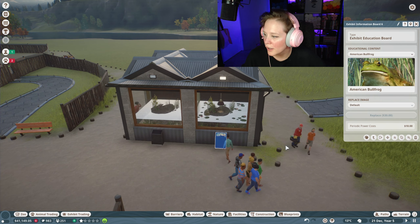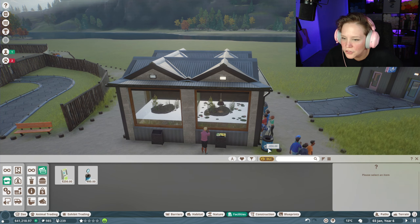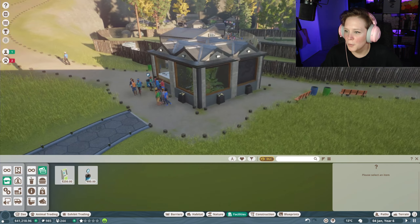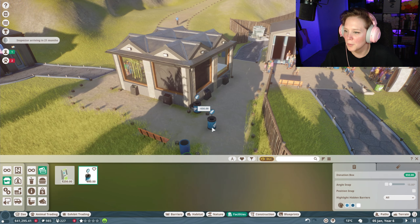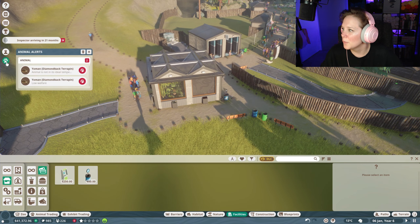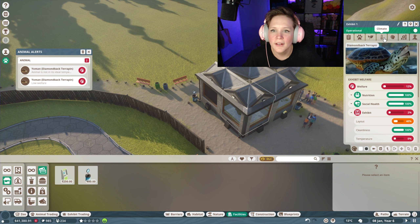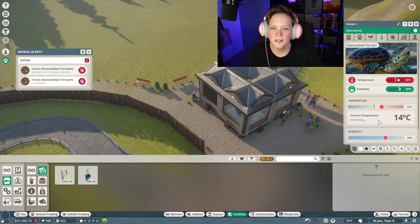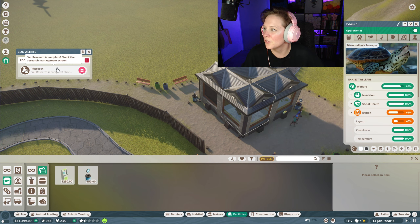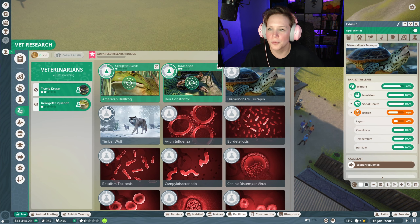I also want to add a donation box for the American bullfrog. If we get a whole bunch of those in there, people will donate and we'll get more money to support these animals. Low welfare alert — I'm coming in, little turtle! Let's get your temperature correct. I'm warming it up for you. Much, much better. More research is complete as well.